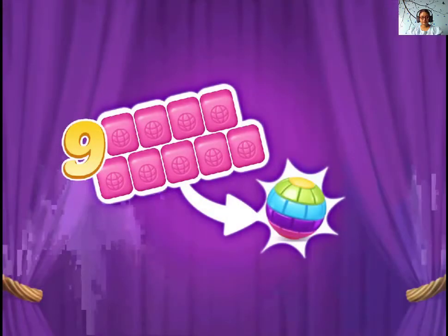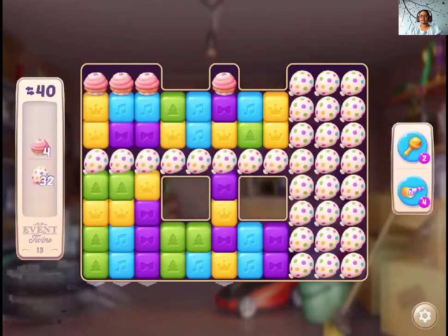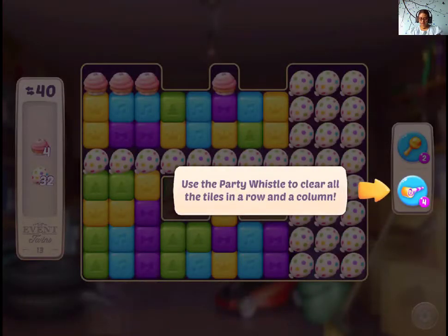Let's play double 13. A new chapter has started — we are now on the nightly. Their father's retirement party already. The party was supposed to clear all the tiles in a row and in a column.